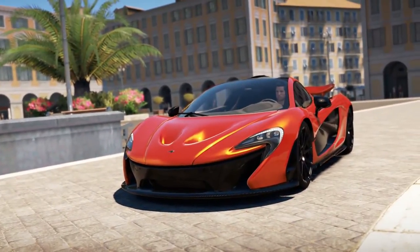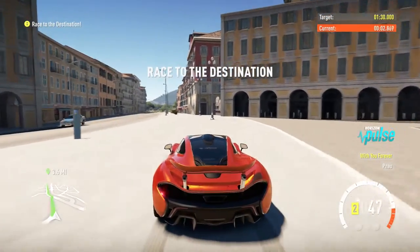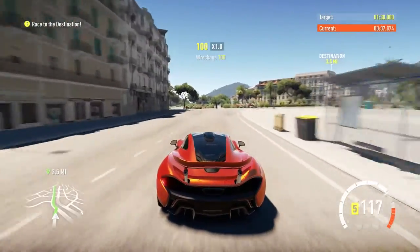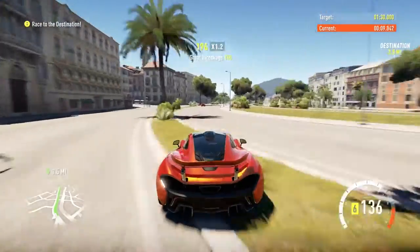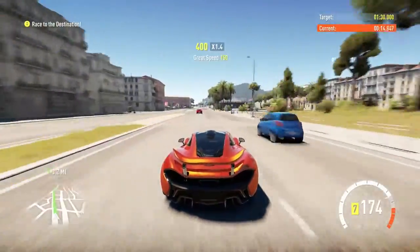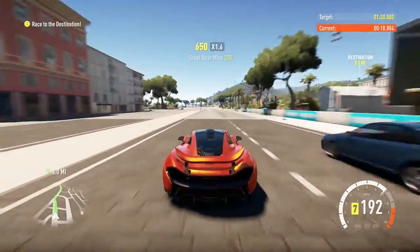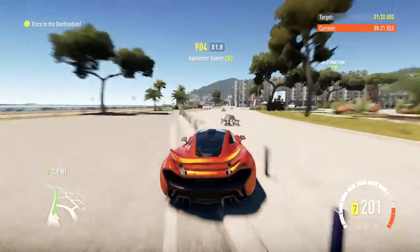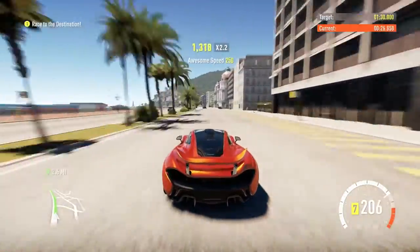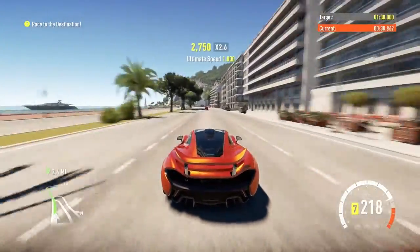It's telling you to escape to the countryside in your P1 — it's a four-mile drive with a minute and a half target limit. Basically, you're just going to have to follow the highlighted route. There is not a better route to follow. You just follow this highlighted route and you should be good to go.